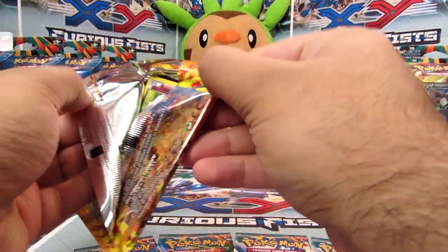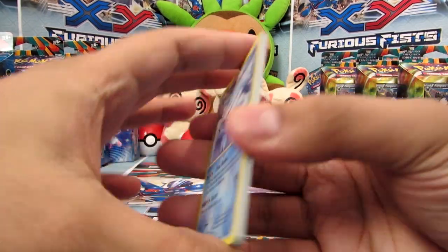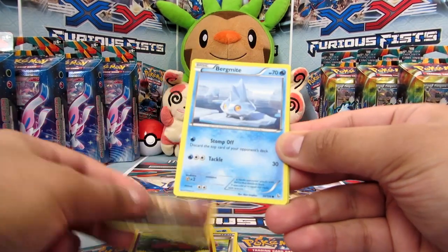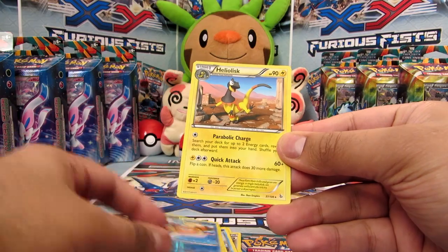Okay on to Pyro now. So we have Avalug, Fletchender, Palpad, Fabebe, Sandile, Bergmite, Pineco, Spheal, a Floatsall Reverse, and a Heliolusk again.